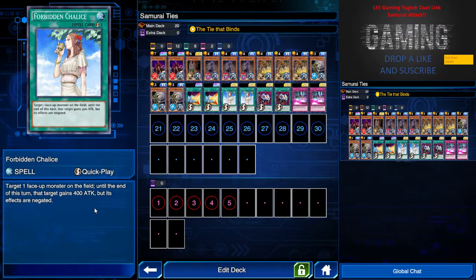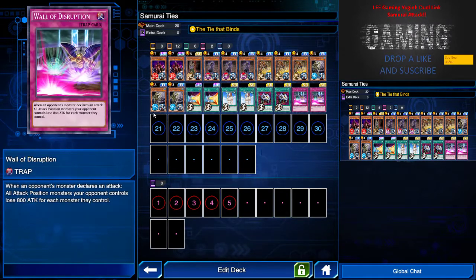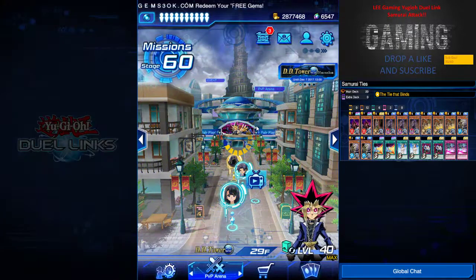Chalice is always good to negate any monster effect, especially with Ancient Gear and Cyber Angel going around. Mirror Wall, Enemy Controller — everybody knows those. Wall of Disruption is for defending. Now let's look at the replay.